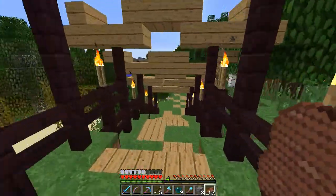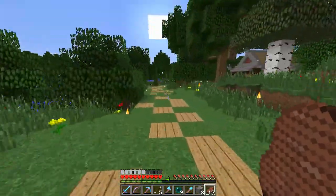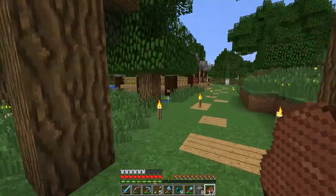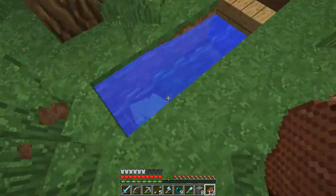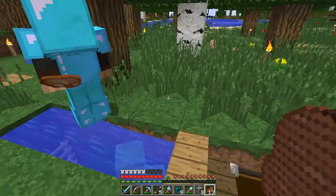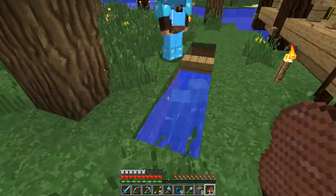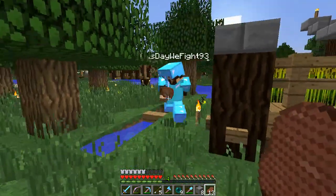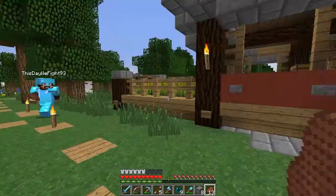When we go into the spawn town itself, on the right here is a slime farm — well, where the slime farm comes out. There are even some slimes coming up right now. This is a community slime farm. We'll have to replace that for 1.8, but for now it works fine.